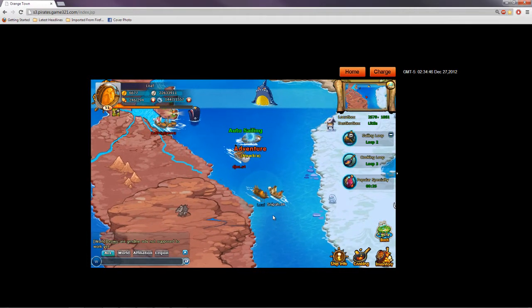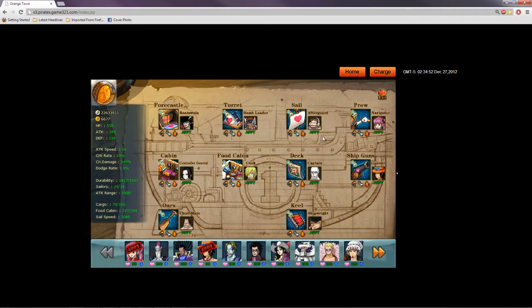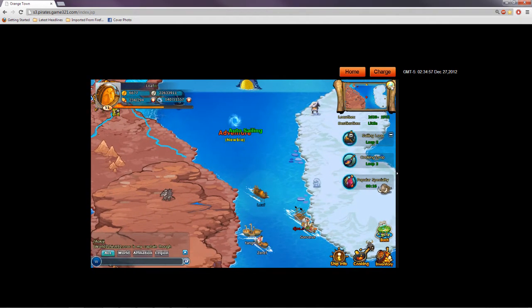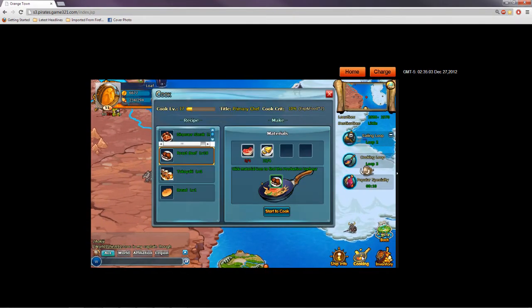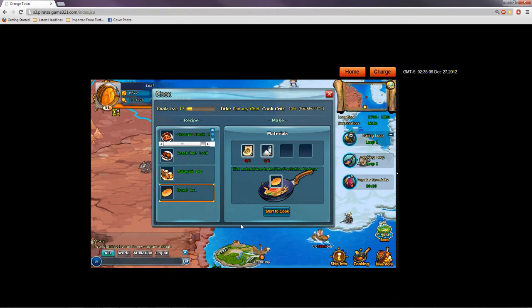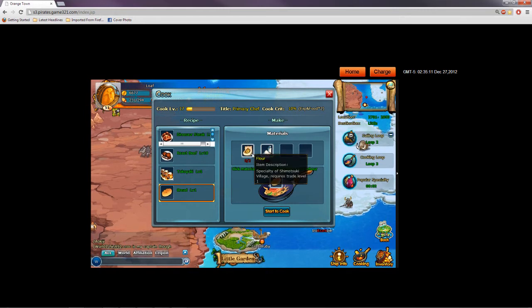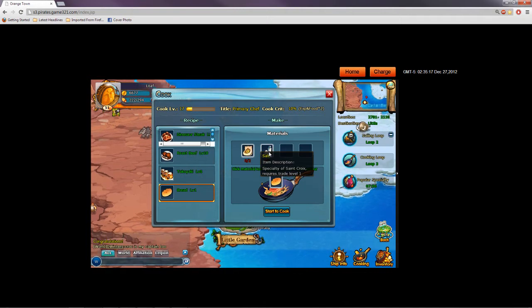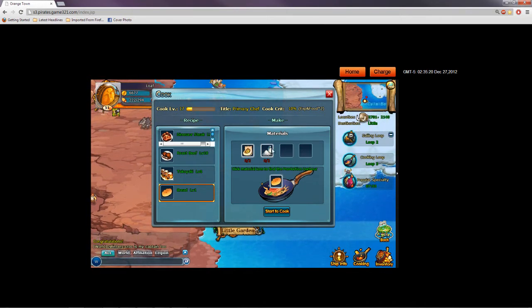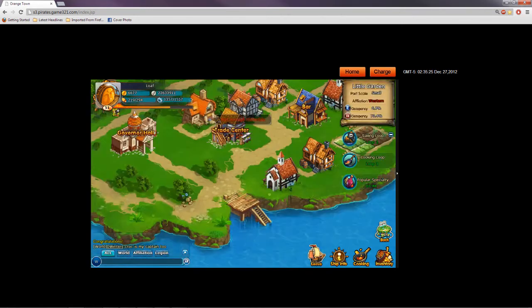Check out that video if you want to learn more about that and your ship info — you can put your crew members in there, but I covered it in another video. While we're still going to this island, let's check out the cooking section. You start with bread. To make bread, you need flour and salt — two of each. You go to Shimotsuki Village to get flour, which you can buy 100 if you want, and you go to St. Croix to get salt. Once you click Start to Cook, it just goes on a loop of creating them forever.